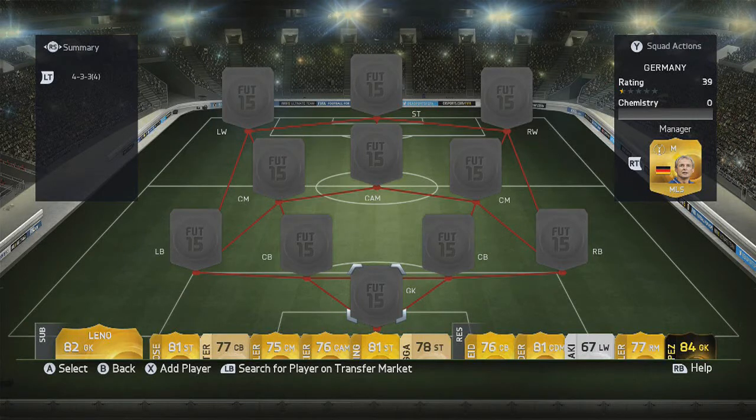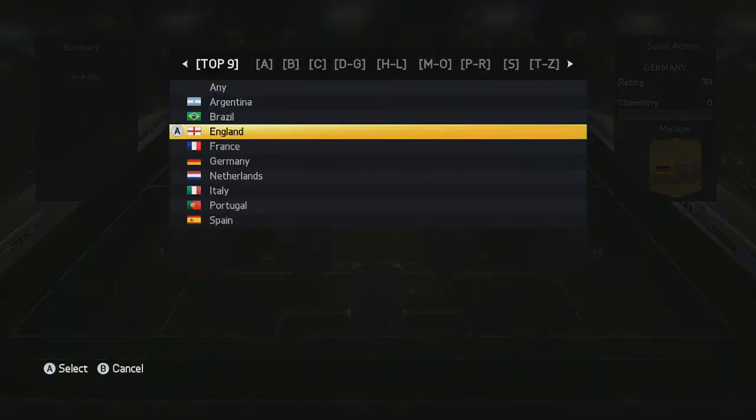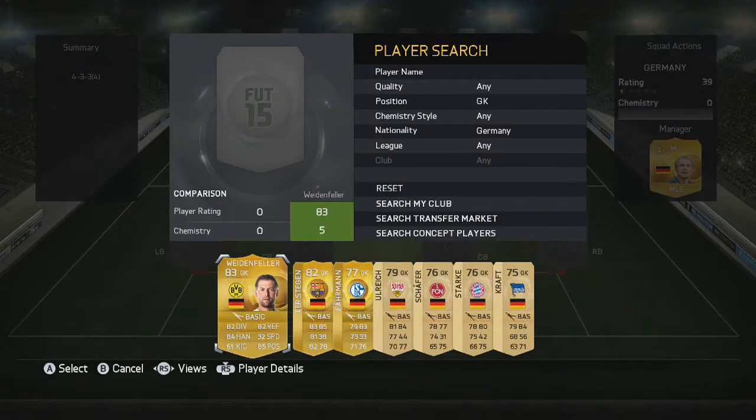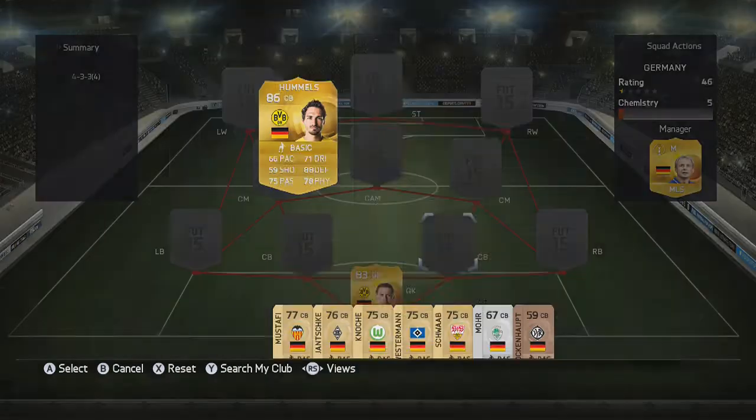Hey guys, welcome to a FIFA 15 squad builder. Today we're going to do a full Germany squad builder because it is a really good nation — of course they won the World Cup so they have some very good players. The first player we have is Weidenfeller, the second best German goalkeeper. Of course Neuer is quite expensive, so you'll probably want Weidenfeller. There's also Leno and Ter Stegen as well, so pick your choice.